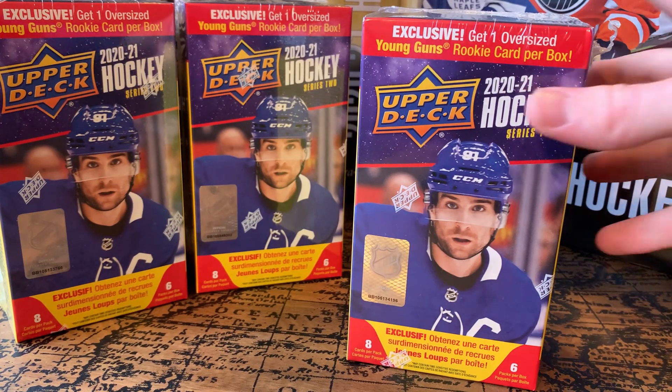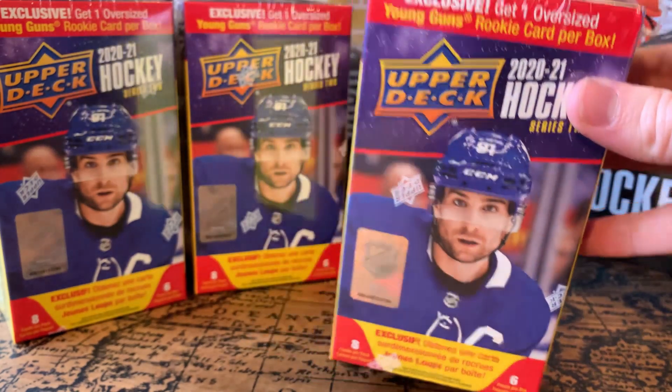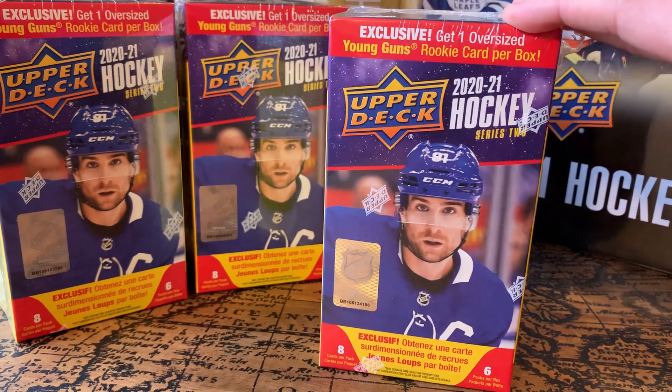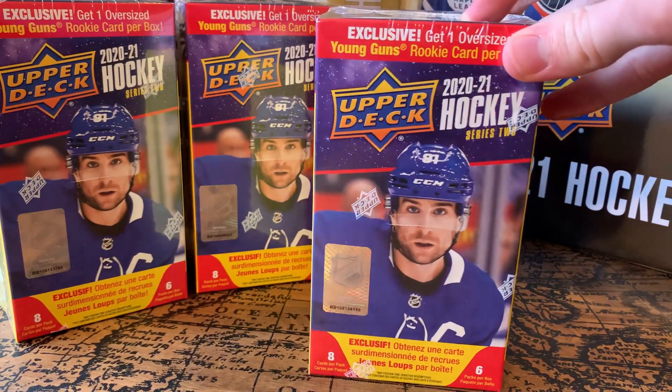The other blaster I opened already on the channel — check out that video by the way, big pull in there — they came with six packs like every blaster does, but they came with a bonus regular pack, which is pretty sweet. So it's actually seven packs for like 35 dollars. These are 35 dollars at Walmart. They come with six regular packs plus the oversized card. If we get one of the big boys oversized, we could probably sell, trade, or give it away.